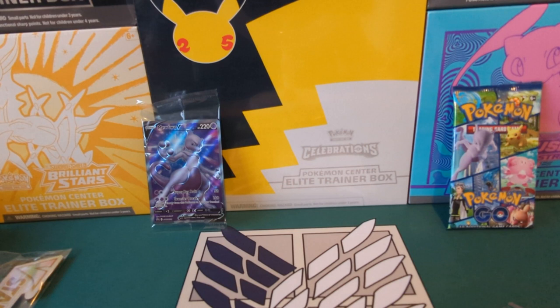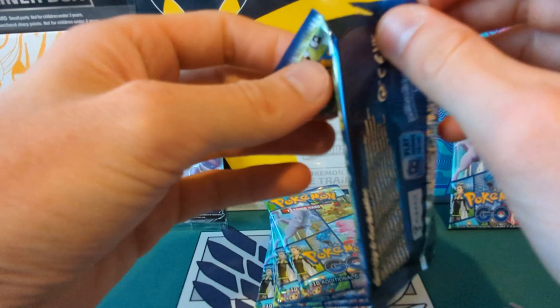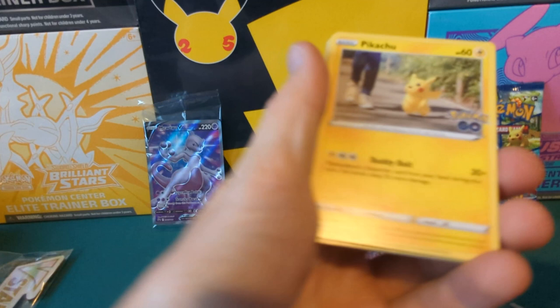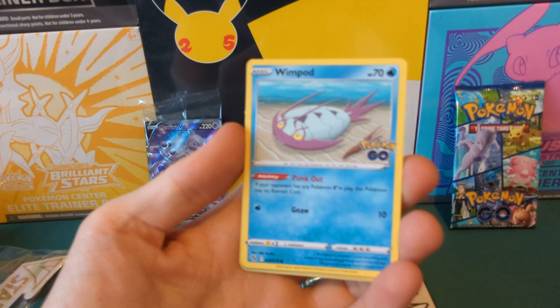In terms of what I actually want from this set: I want Full Art Professor's Research — Professor Willow — obviously a Rainbow Rare, Mewtwo V-Star, all of the trainer full arts, Dragonite, and the Gold Cards. So pretty much all ten of the Secret Rares. Mewtwo, Melmetal V-Star I could take or leave, but the rest I'd quite like. Let's open some packs and see how we go.